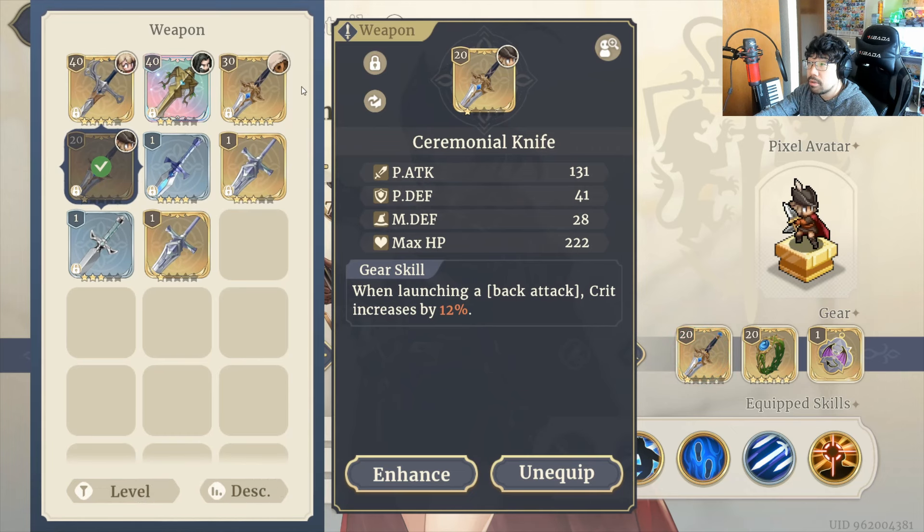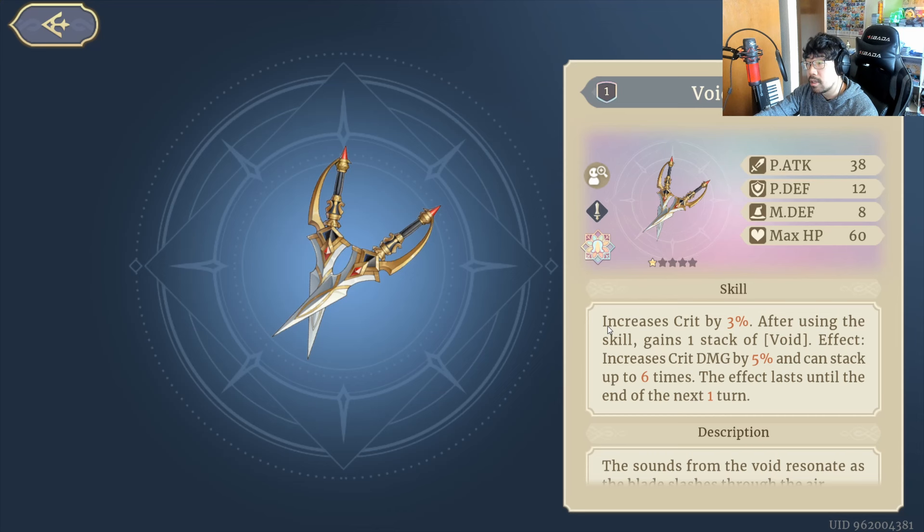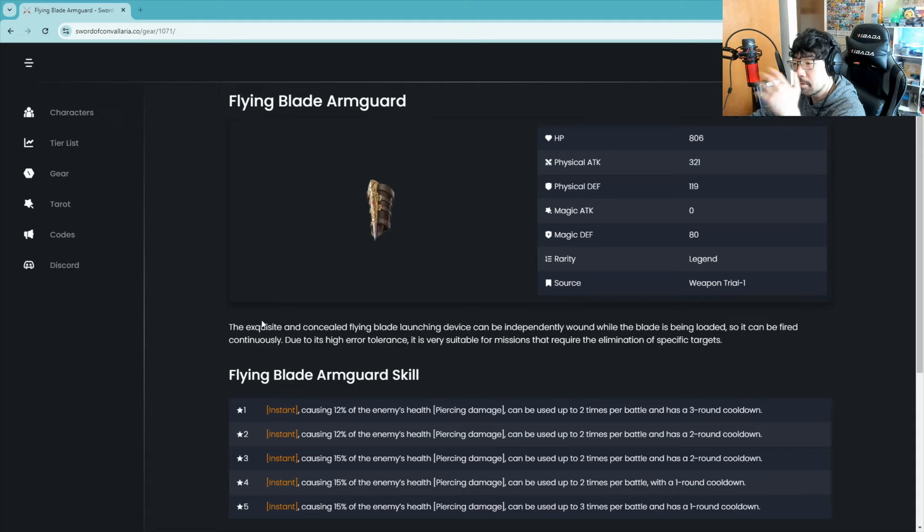For weapons, the two I would recommend are Ceremonial Knife and Void Stab. Ceremonial Knife — when you launch a back attack, Crit increases by 20%. It works really well with any assassin, thief, or seeker class that wants to attack from the back — great for Crimson Falcon and Coal too. Void Stab increases Crit by 3% after using a skill, and you gain one stack of Void which increases Crit Damage by 5%, stackable up to six times, lasting until the end of the next turn. It's a great weapon for Coal and also for Crimson Falcon — if you don't have Coal and you have this weapon, use it on Crimson Falcon.